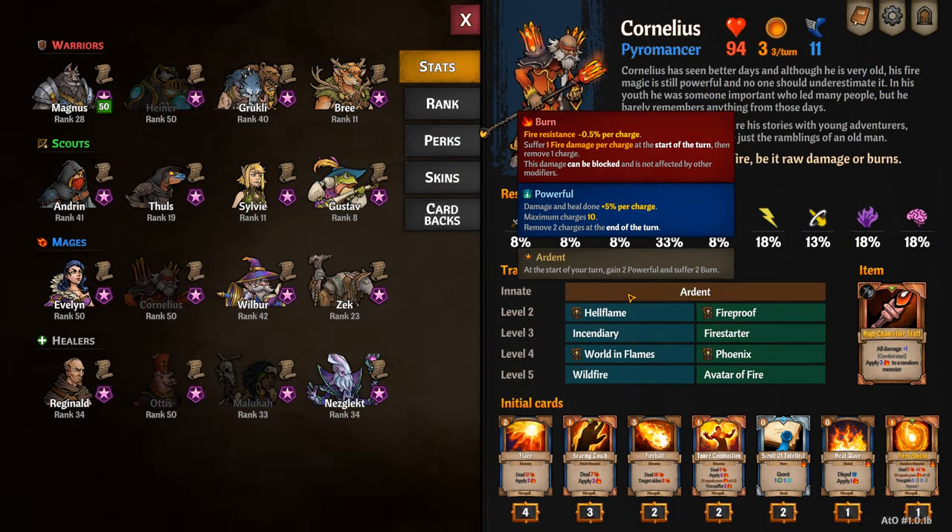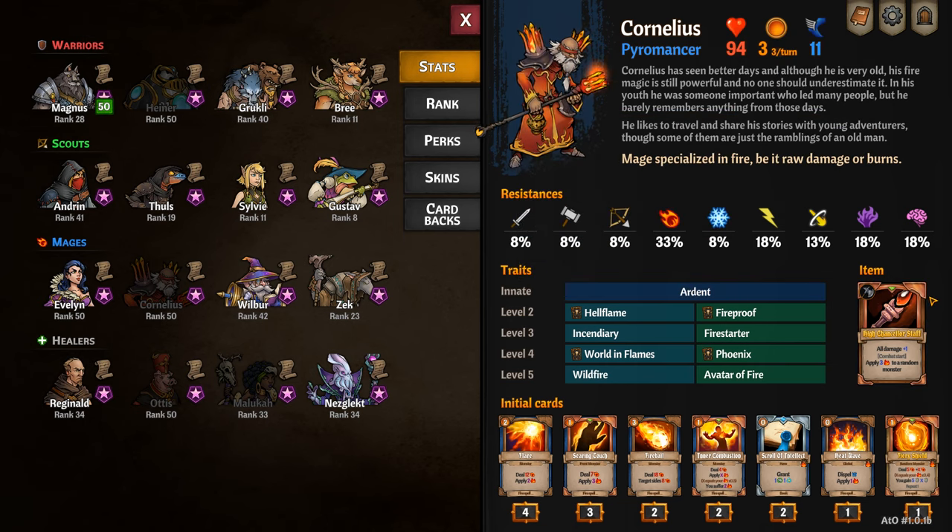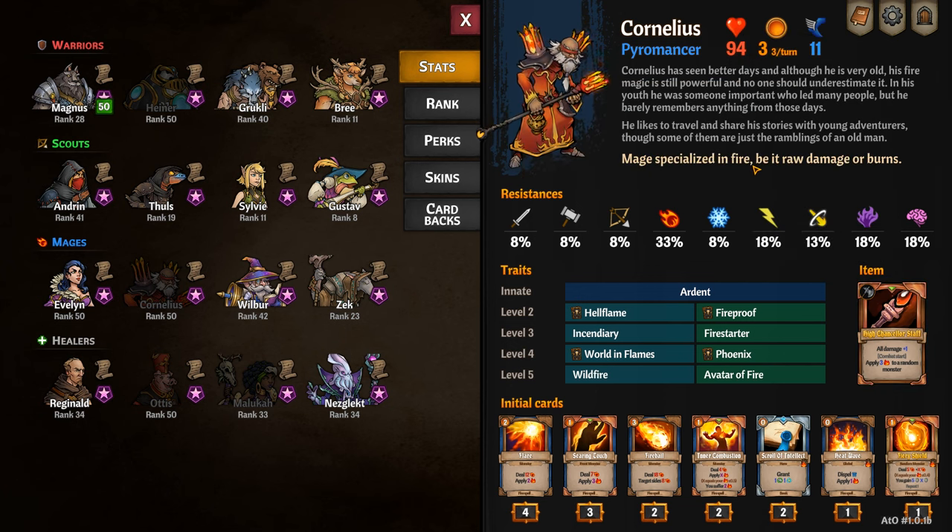Cornelius' passive is Ardent, which at the start of the turn you gain powerful and burn stacks. Please note that this also increases with your perks. His unique item is the high chance of staff, which increases damage and applies burn stacks at the start of combat to a random monster.